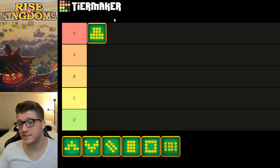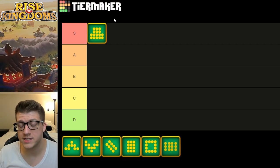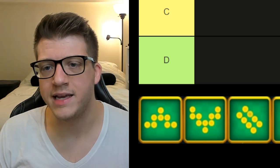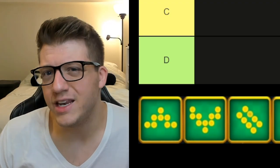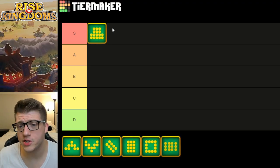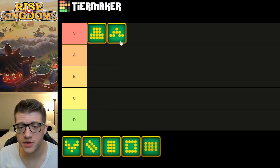One thing we don't fully know yet is whether you can apply a formation to a rally or garrison. I would imagine you can — I'm pretty sure the devs have confirmed it — but it seems a little odd that you'd garrison troops in a formation inside a flag or fortress. I'm going to proceed with this tier list under the assumption that rallies and garrisons can use formations, because I'm pretty sure that's how it's going to work.